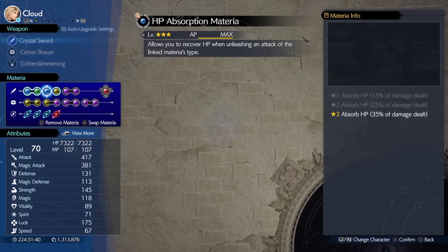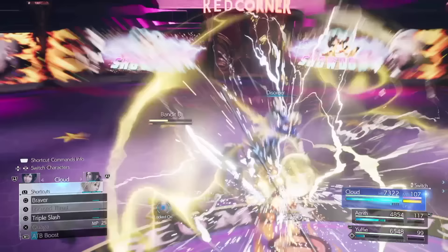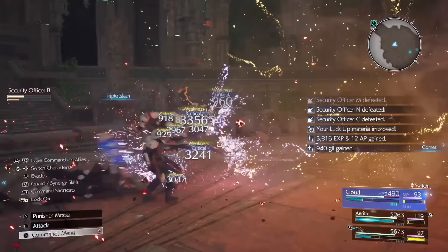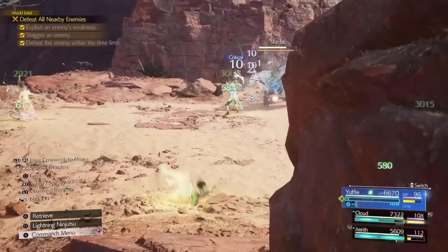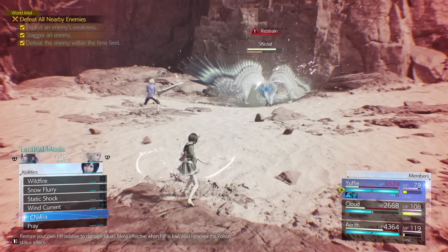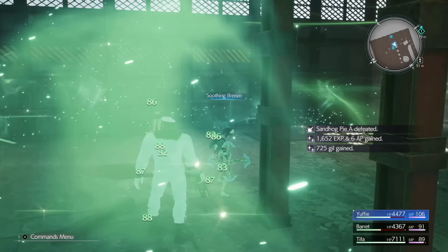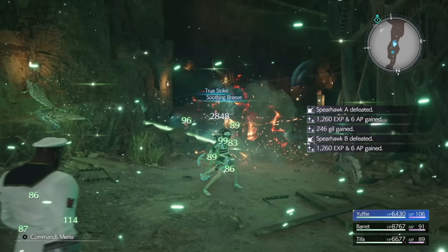HP Absorb materia paired with enemy skill works very well with plasma discharge, as you get a small heal each time you fill an ATB bar. If you combine that with Cloud's use of Disorder or Triple Slash you'll do tons of damage and healing very quickly. Prayer works well as a party-wide heal, although it is a bit expensive at two ATB bars, and chakra is great for single person healing especially at low health. Another thing you can do — especially after a tough fight — is to use Soothing Breeze from the enemy skill materia right before the last mob dies. The ability will carry on casting until it's finished even after the battle is over, providing a lot of healing free of MP for your whole party for just one ATB bar.